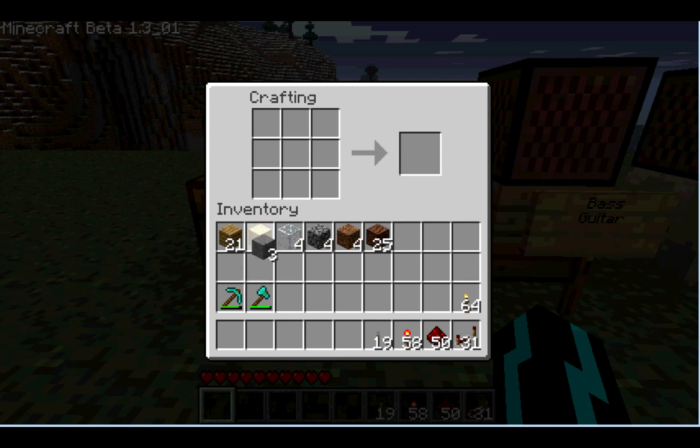Now to make a repeater, you need stone. Set it up like that, like you're going to make a stone slab, two redstone torches on both sides, and then one redstone in the middle. And voila, redstone repeater.